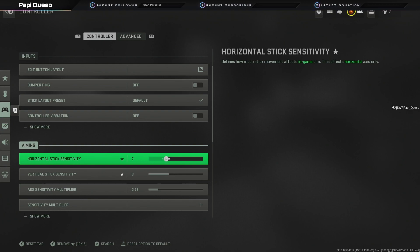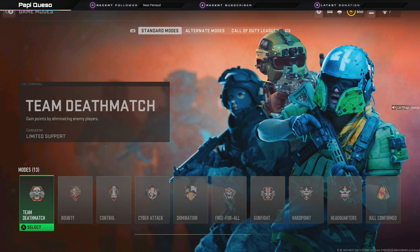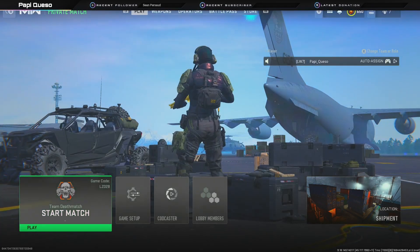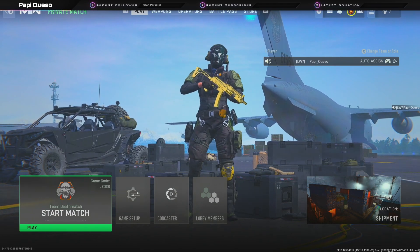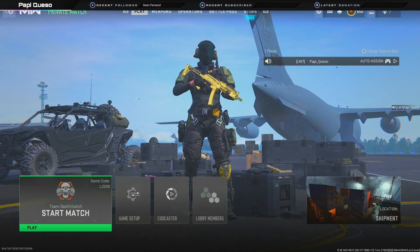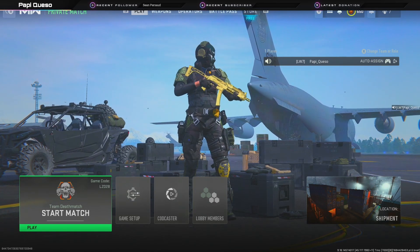I recommend going in and starting at 6.6 or 5.5, going into practice mode, creating a little team deathmatch with bots or whatnot, and just running around using that sensitivity for about 30 minutes or so. See how it feels — if it feels really good, try it out inside Rebirth. But if your movement isn't precise in where you want to go, I would recommend raising that setting.